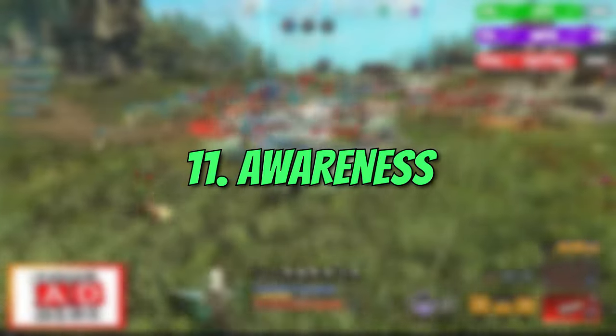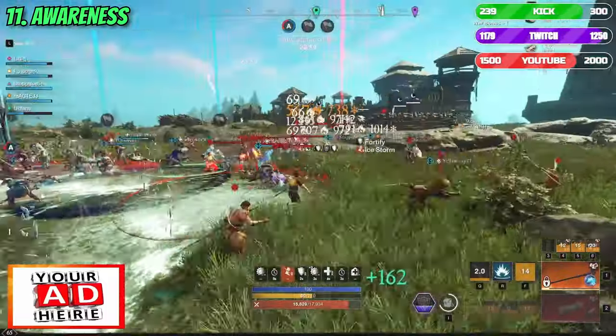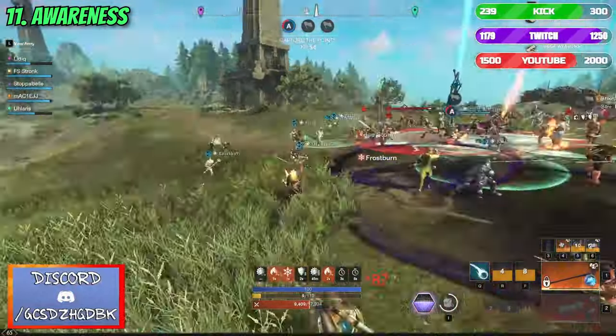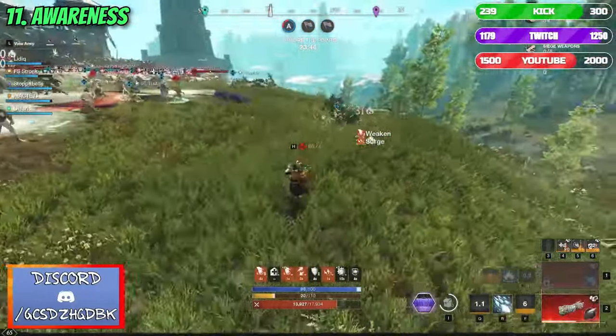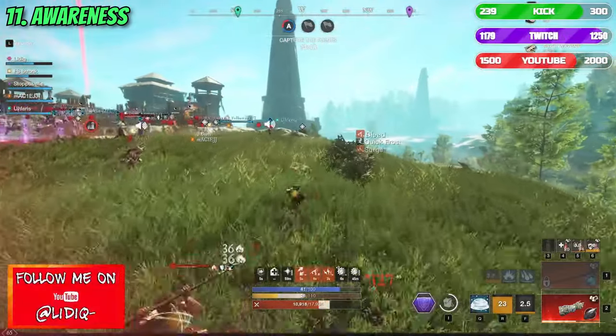Number 11: Awareness. When playing more and more PvP, a person starts to build a feeling for his surroundings during his fights. Essentially, at a later stage, he knows the probability of certain outcomes in the fight before it even happens. This is mainly due to the awareness that we build up, with experience and quick evaluation of scenarios that are surrounding us.